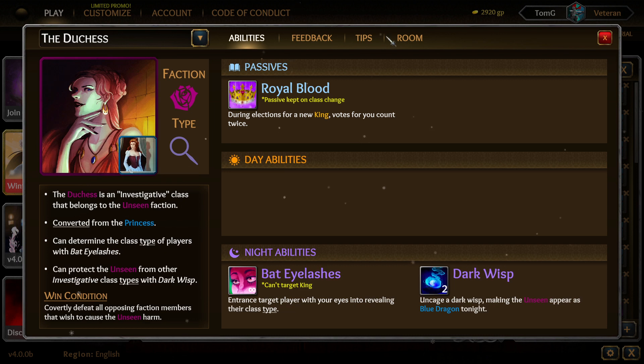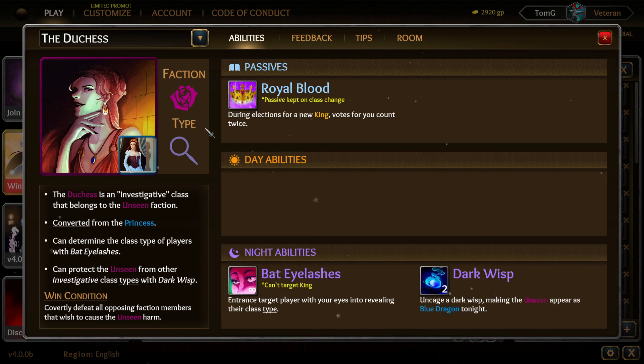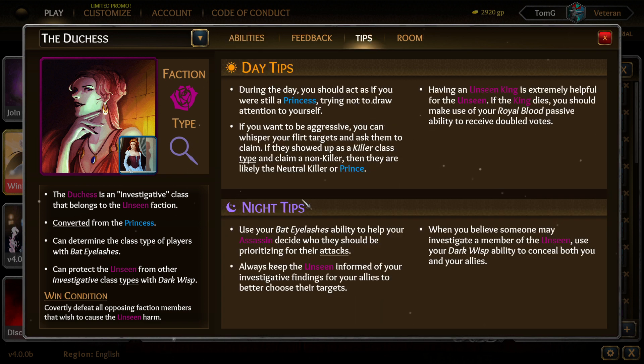The Duchess keeps the Royal Blood passive. Bat Eyelashes entrances a target player into revealing their class type. Dark Wisp checks whether a player is Blue Dragon. A good tip: use Bat Eyelashes to keep your Assassins informed on who they should be prioritizing, and always keep your team informed of your investigative findings.